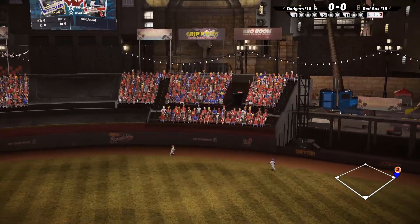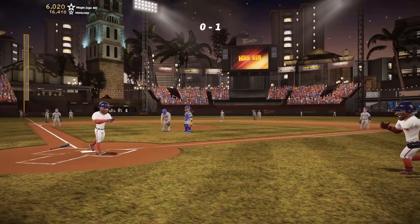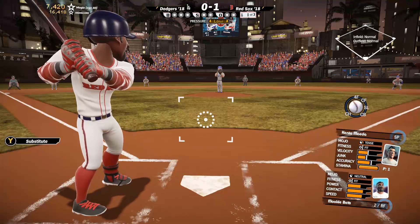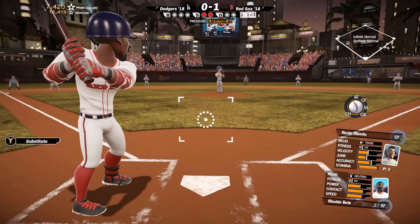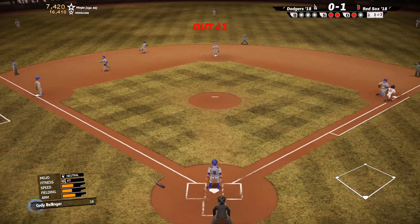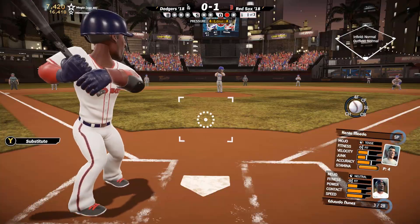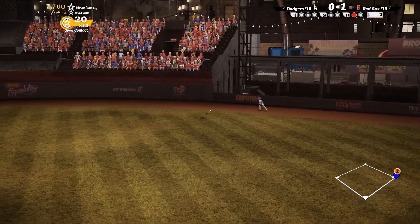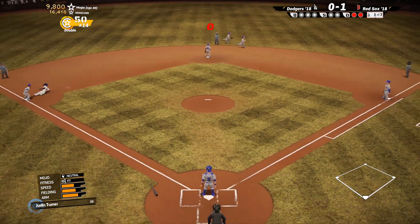That's a fly ball — is that going to get out? That is going to get out! Lead-off home run for Bogarts. The logos look real, the uniforms look real. Mookie Betts — his contact and speed are where they should be, his power is a little down because he's not a power hitter. Eduardo Nunez — same thing, he's not a power hitter. That's going to hit the gap.